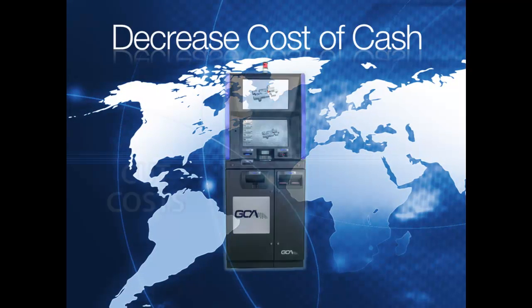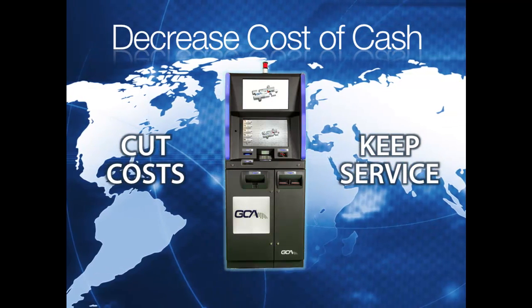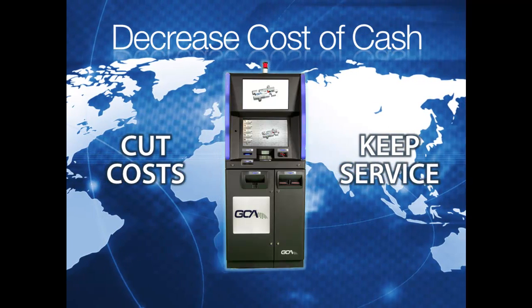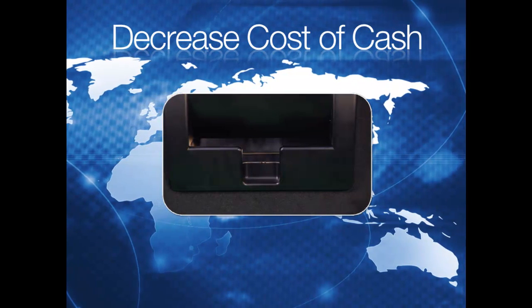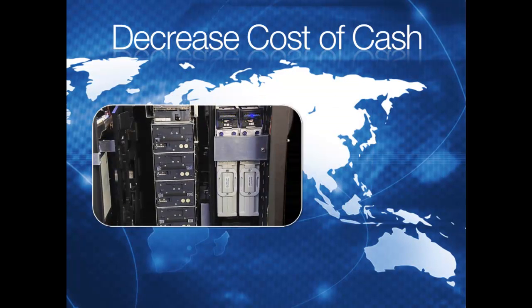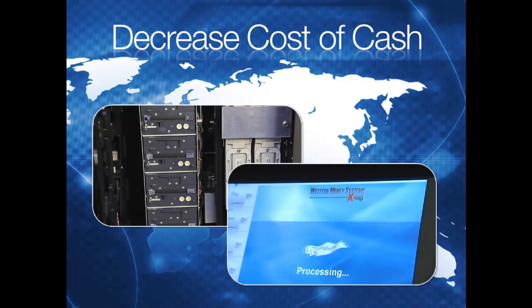In today's competitive landscape, you must cut costs without cutting service. CXC can, with options for customizing the right transactions and components to decrease cash management costs. CXC offers more bill mix options that reduce the need for another bill change transaction. CXC dispenses your desired mix into a player's hands. You select four, five, or six pocket dispensers to arrange the denomination mix that ensures you won't run out of a particular note.